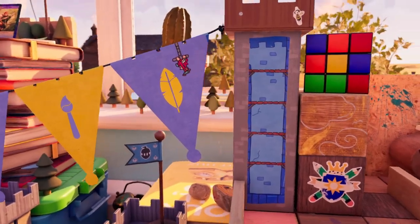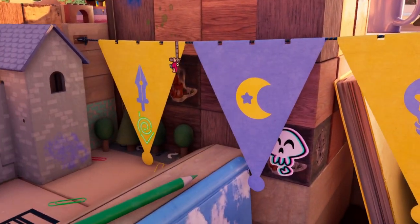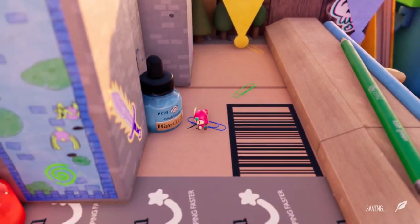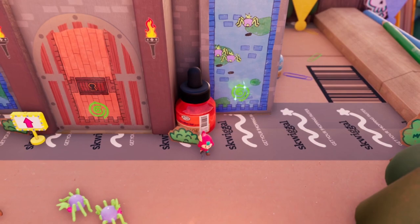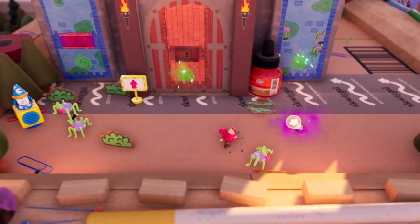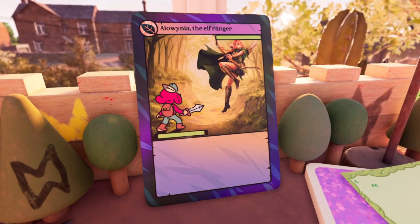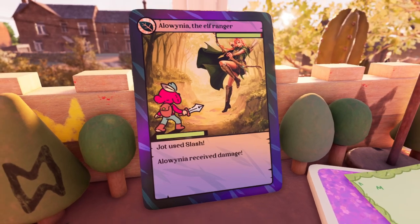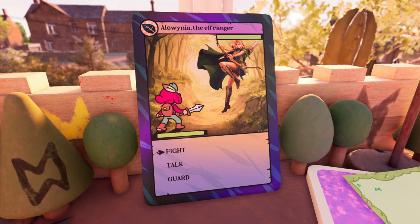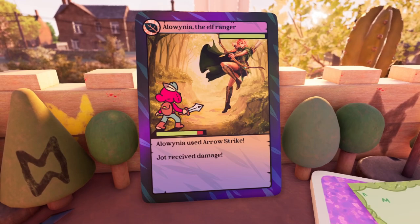But let's double back to the visuals, because the art design in The Plucky Squire is absolute genius. While it's clear from screenshots and video that this is a game using recent techniques to generate extremely high-quality visuals, that may not put across the attention to detail or the skill with which the developers blended different styles. The game world takes place on a young boy's messy desk, and the sketches and bric-a-brac on said desk offer a lot of opportunities to explore aesthetic approaches that are at once chaotic and coherent.